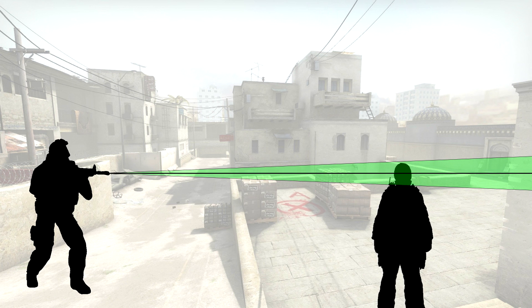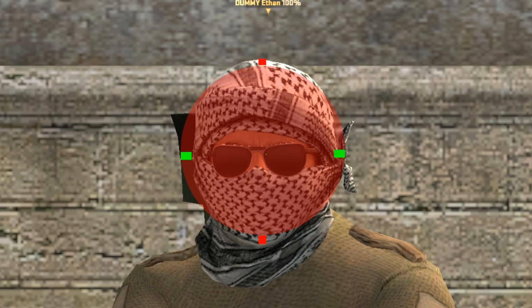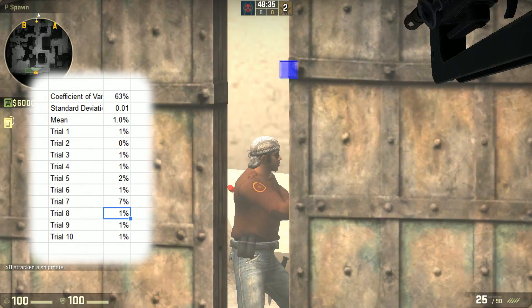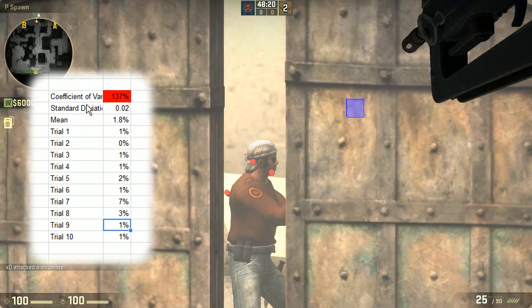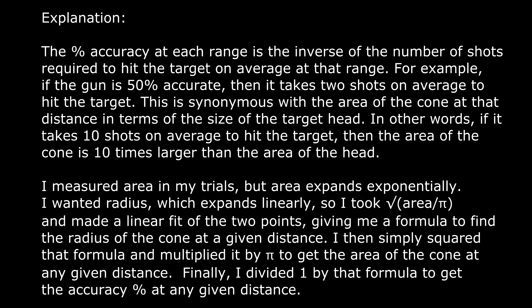The possible places a shot can land may be represented as a cone coming from the player and extending to where he's aiming. The longer the distance, the greater the diameter of the cone and thus worse precision. For the closer target, I needed to be far enough away that the radius of the firing cone was larger in both width and height than the target head. And for the farther target, I needed to be close enough to get enough hits and misses in each trial for my coefficient of variation to be sufficiently low for statistical significance checks against my later empirical testing of the formula. After doing some geometry to find a linear fit of the radius of the cone at each distance and converting it into area, we can invert that to find the percent accuracy at each range.